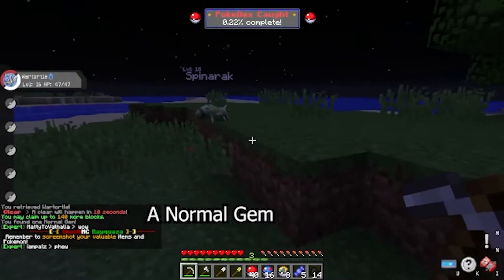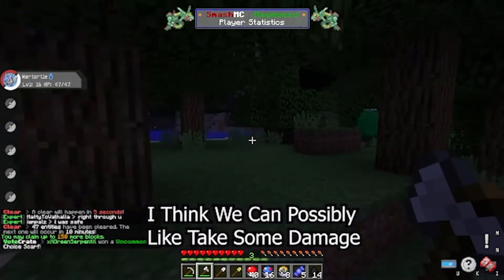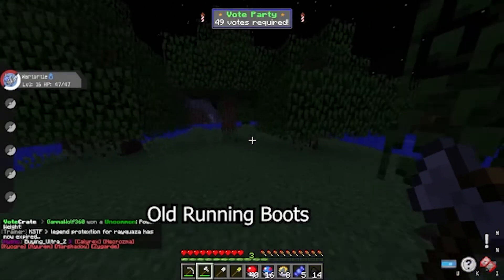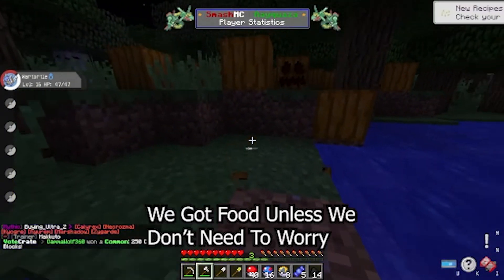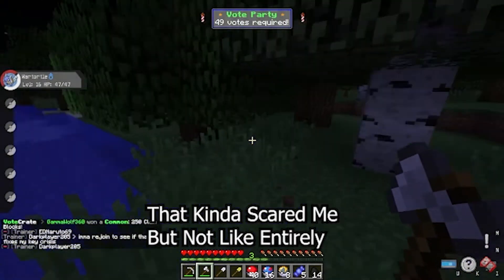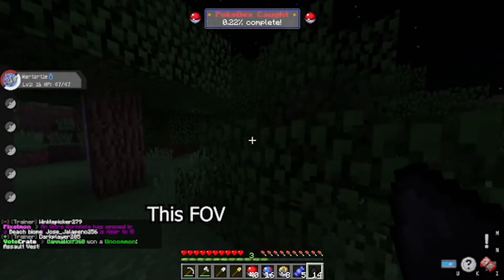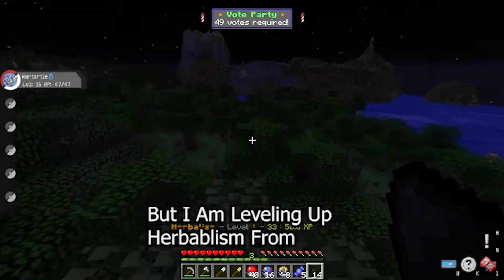What did we get? A normal gem. Now that our Wartortle is level 16, I think we can possibly take some damage. But we also need to find a Pokemon that we can actually fight. Actually, don't I have boots? Yes, I do — old running boots. Hooray! And it looks like we got a big pumpkin patch, so I guess we got food. I am leveling up Herbalism from collecting the Apricorns.